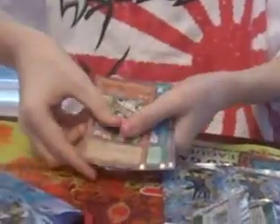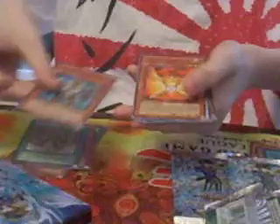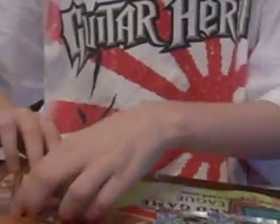Now we're going to open the Duelist 10 Assist. Herald of Orange Light, and an Ulterior Red Dragon Archfiend. It's weird, I keep pulling Ulterior Red Dragon Archfiend — just like my third one.